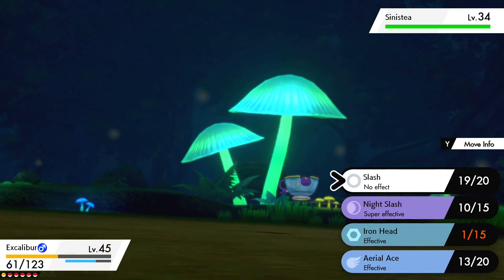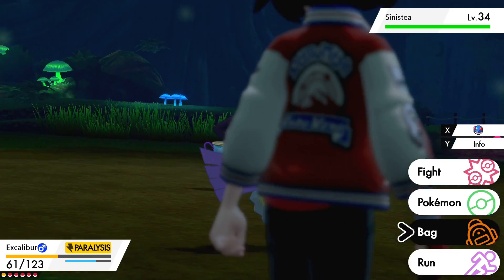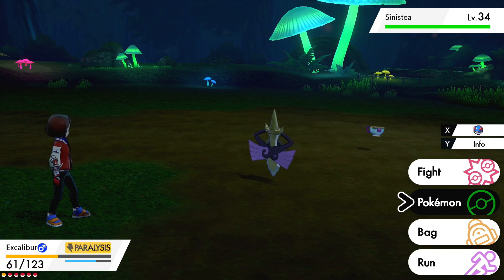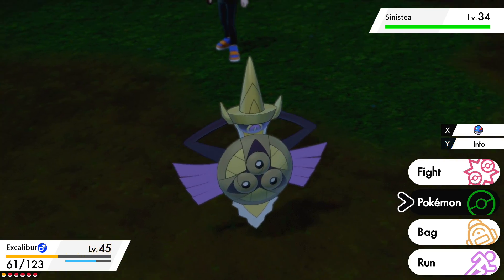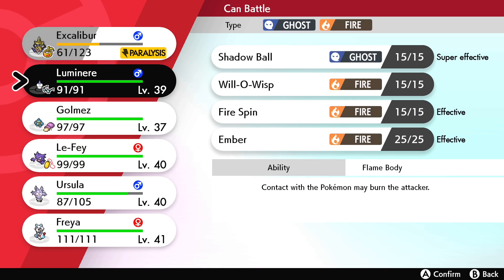I'm going to attempt not to hurt Sinistea too much. I do want to catch this little guy. This appears in Glimwood Tangle. Let's go and capture this and then we can go over everything else.